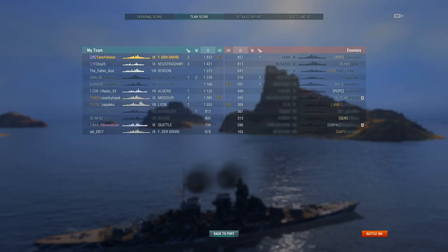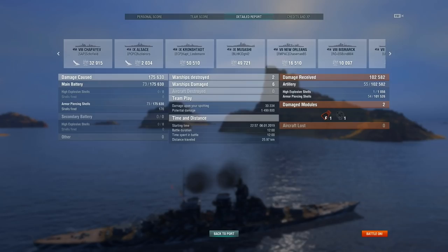Looking at the detailed report: 1.5 million potential damage - not as much as you could get, but it was only a 12-minute battle, a very short one. 73 shells landed for 176k damage. I tanked 103,000 damage - a lot of AP damage. That can be mitigated if you don't give quite as much broadside as I did this game. But when you have this much health and you can't be citadeled, sometimes I'm more than willing to trade those incoming hits in order to punish the likes of the Kronstadt, which I dealt 51,000 damage to.